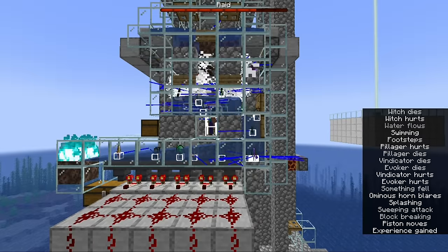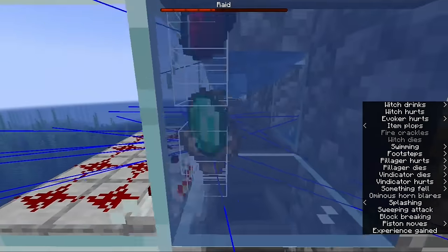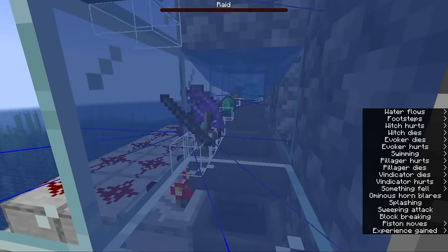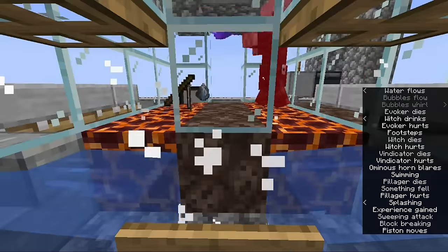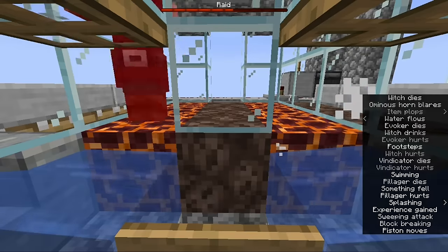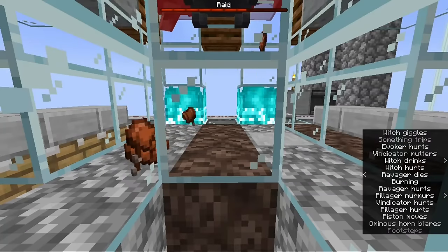The drops from the farm flow out of the chamber and are sent down a slow water stream so that stackable drops can group together before being sorted. The items impact against the bottom of the water stream, which aligns them so that they don't become trapped in the depression on top of the hoppers. A few extra drops will be left on the shifting floors, and the shifting action causes items to jump around randomly and eventually work their way to the water streams.